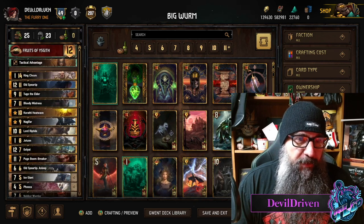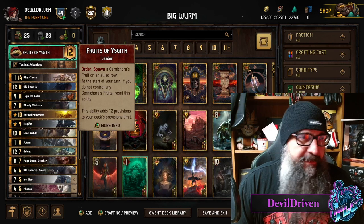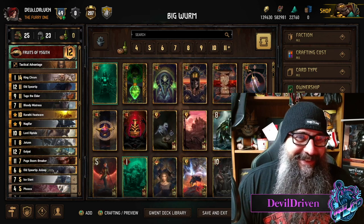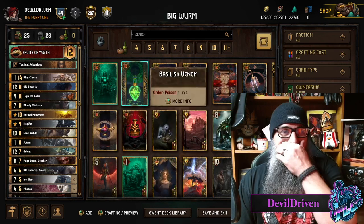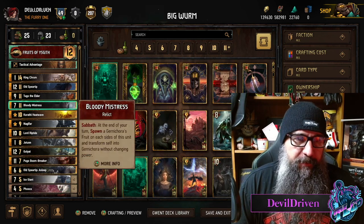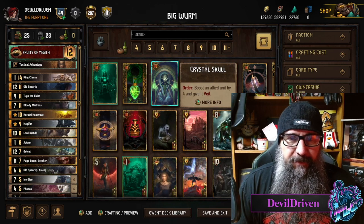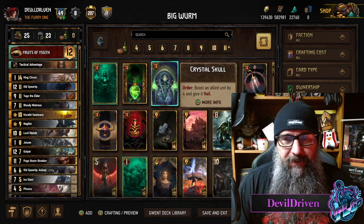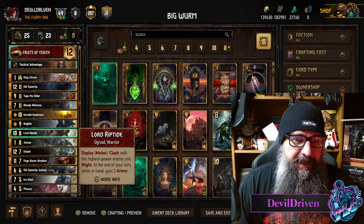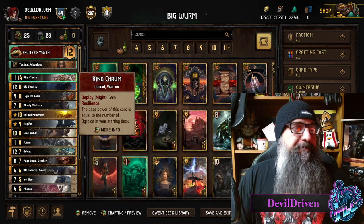Today's video we got some fruits of Yezget ogres — ogre worms. I tried to come up with something good, I just went with 'big worm.' Let's go through the list though. Tactical advantage — you could probably swap it out for crystal skull if you want to veil something. Most of the thrive stuff though you don't want to. I just went for the bigger because you want to start getting that might tactic going.